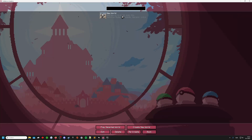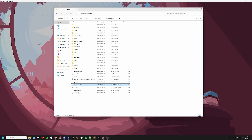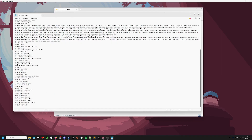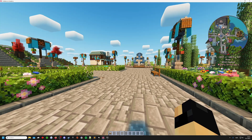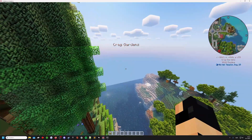It should work on the server — if it doesn't, like it just did for me, it's most likely due to the server properties: simulation distance 10, view distance 10. So I cannot see more than 10 chunks away on the server — that's the issue.